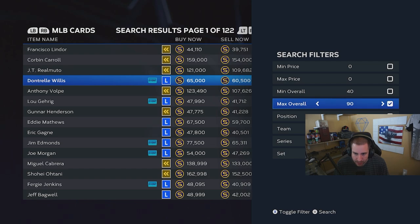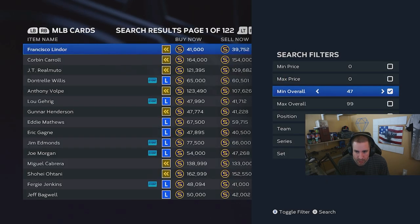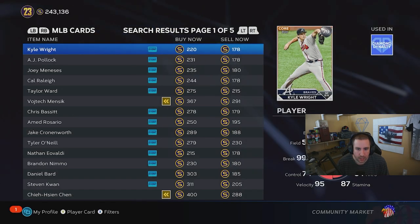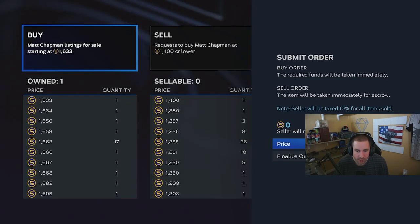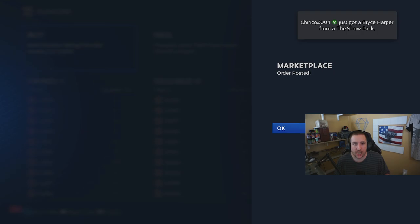Let me make this clearer with Paul Sewald. I want to put a buy order in at 350, but you can't because his quick sell price is 400. But if he was a 79, you could put in 350. Let's use Matt Chapman as the perfect example — he's leading the league. If Chapman is a 79 and goes up to an 80, he quick sells for 400. You put in a buy order at 350 while he's 79. Once he hits 80, you can no longer place that order at 350, but eventually someone will hit sell now and your order gets fulfilled.